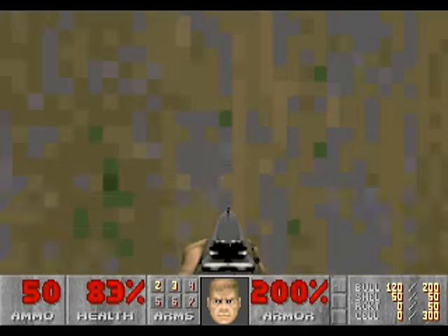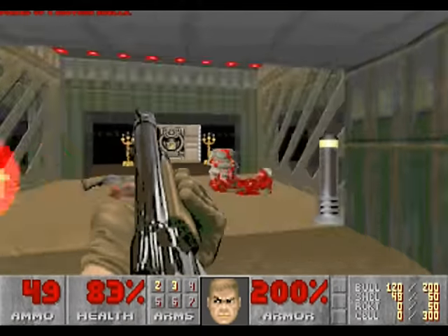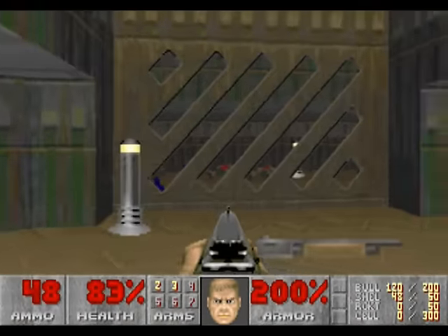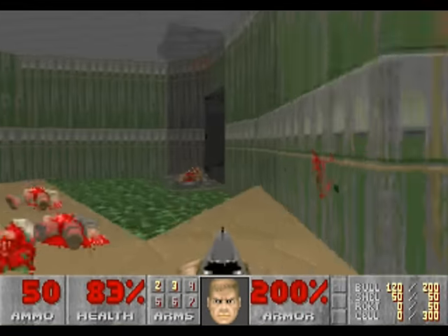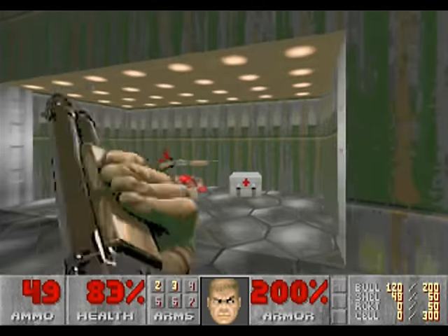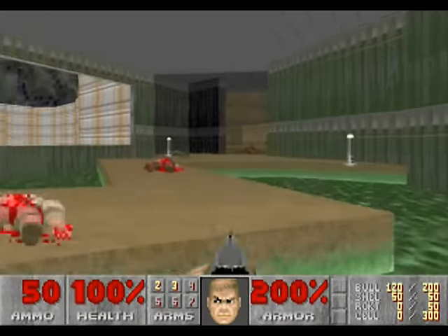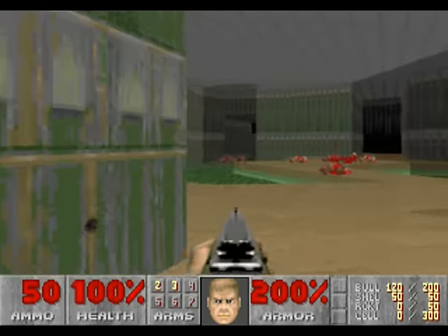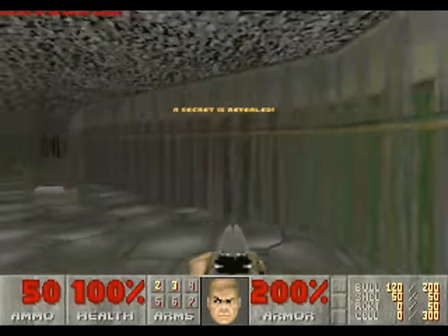Go back out through the secret room and then go through the door. In here, try to blow up the barrel to kill the imp easily. Then blow up this barrel. When you walk into this room a certain ways, go back through the door and the platform will have lowered, so go behind it, kill the shotgun guy, and grab the stuff. When you cross behind these two light posts here, a lift in the secret room will lower, revealing your third and final secret.